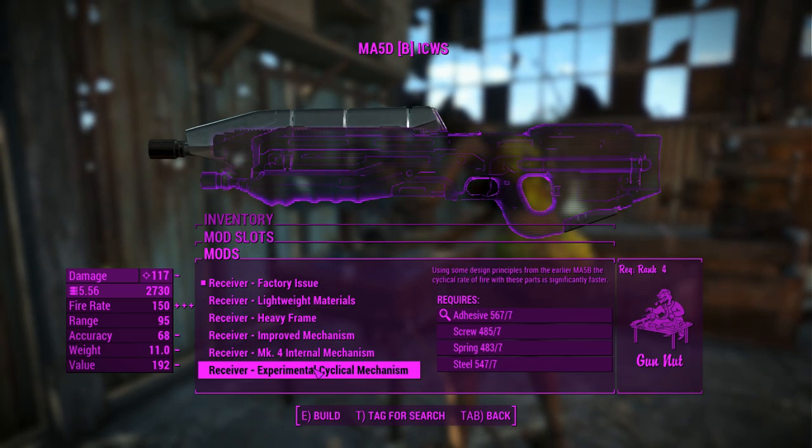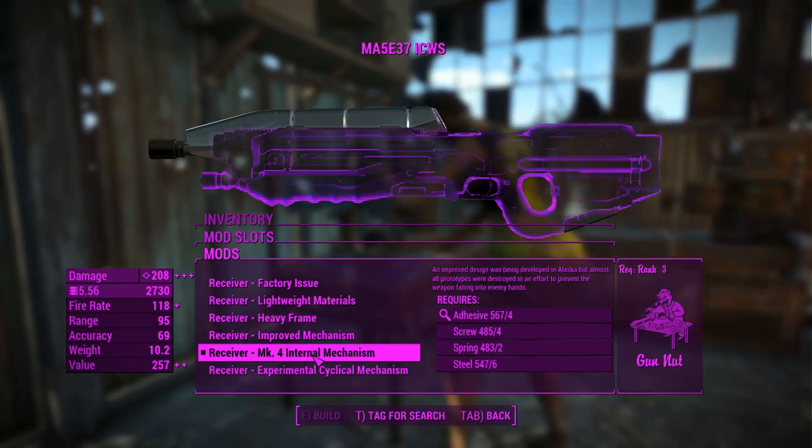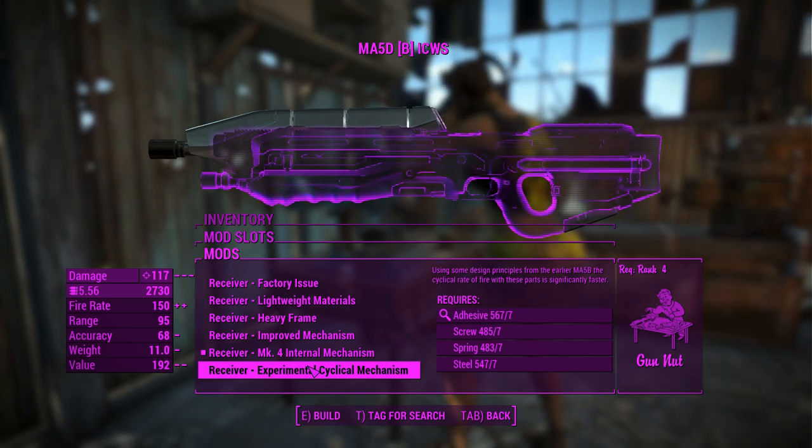Let's go ahead and get into the receivers. The most damaging receiver is the Markfall internal mechanism here, but you can have a faster fire rate option too.